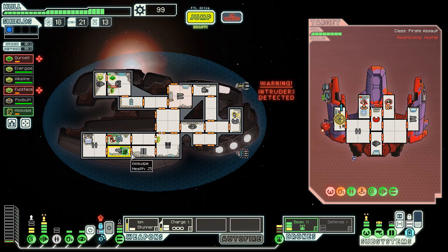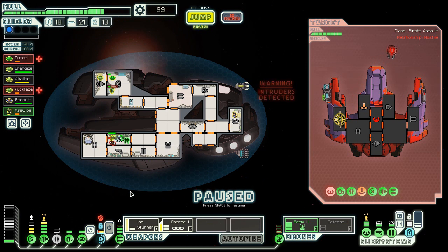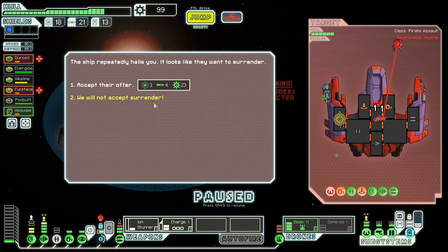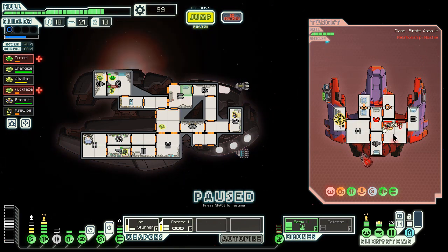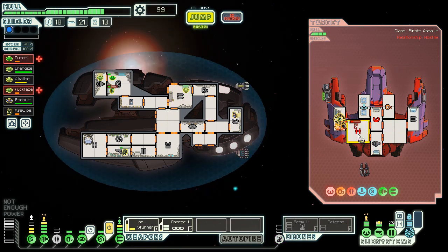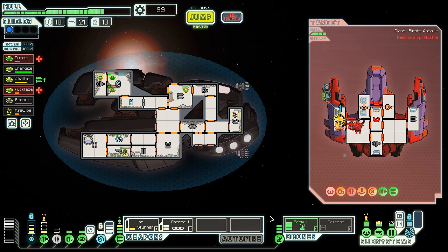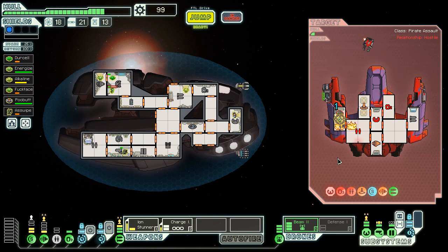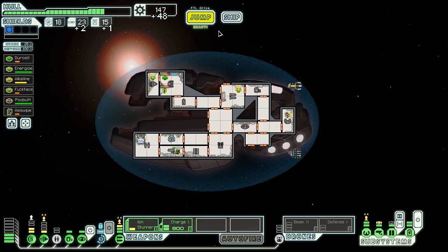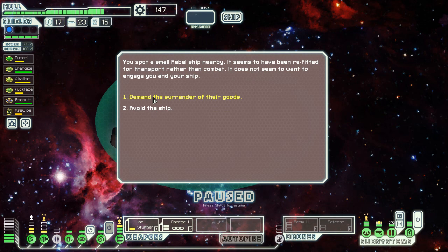I'm just worried about the backup battery going down. He wants to offer me fuel and I don't really need fuel anymore. I'll mind control one of them. I have to now power up the beam drone. Damn the backup battery — I haven't even used the cloak for this entire battle. Good shit, let's get our stuff back. We were going to go to the store, so we're still going to the store. The crew surrendered their goods because there's a rebel ship nearby — they don't want to fight me.